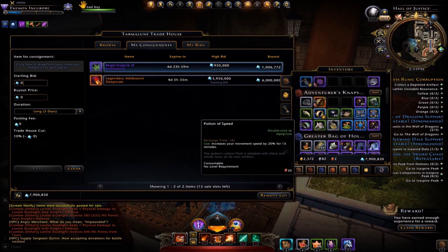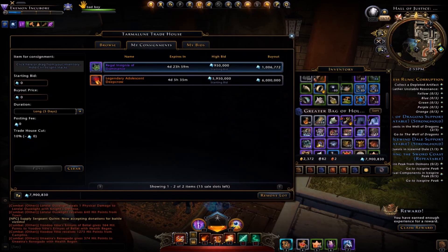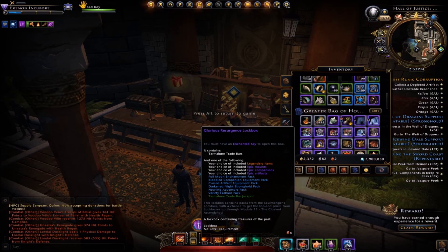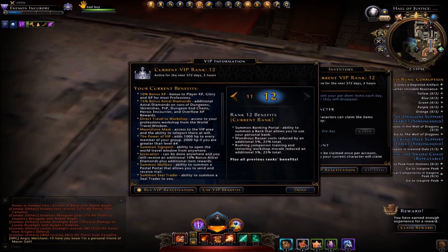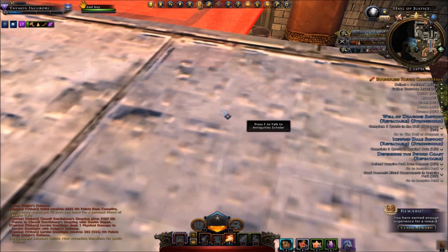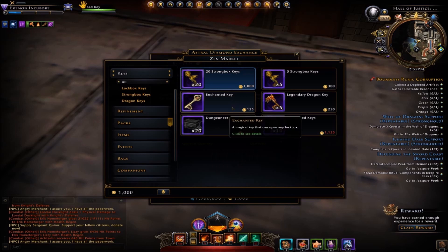The next thing I want to do is open some Glorious Resurgence lock boxes. And again, if you're a casual player, having VIP is really cool — even 30 days of VIP — because this is how I get all of my enchanted keys, just through VIP. You can also go on the Zen market and buy enchanted keys there, but if you don't have VIP it's much more expensive to do it that way.